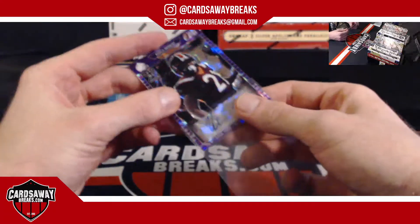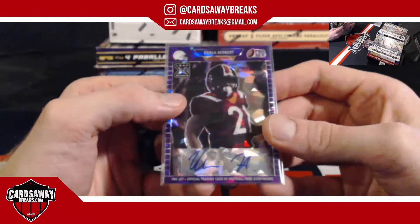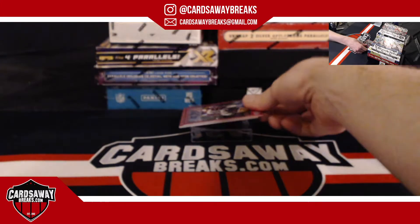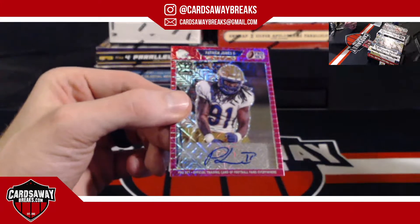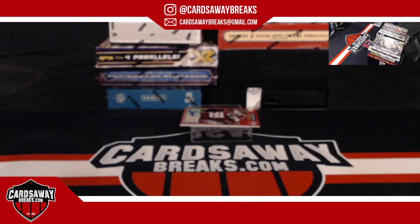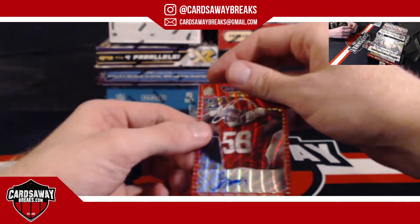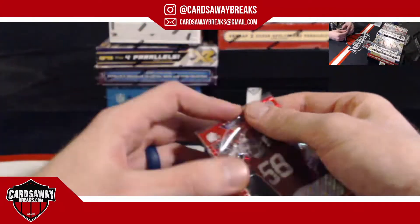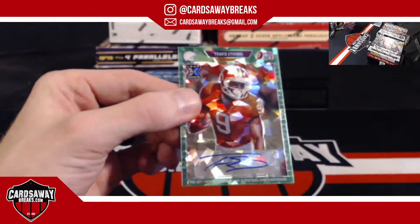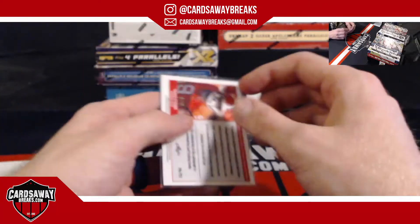Khalil Herbert for the Bears — purple ice, number 230. Niners versus the Titans — holy, is that game on already? PJ2 for the Vikings, number 224 out of 20. For the New England Patriots — Christian Barmore, ruby, number 275. And for the Jags — green ice, Travis ETN, number 215. Seven minutes in — tremendous.